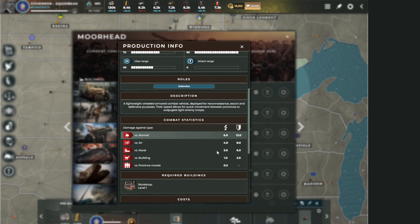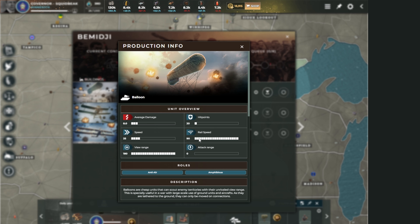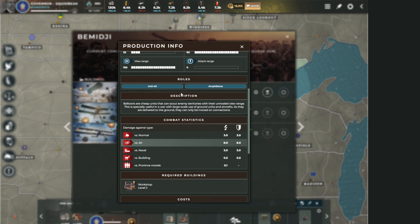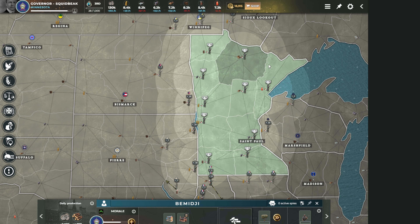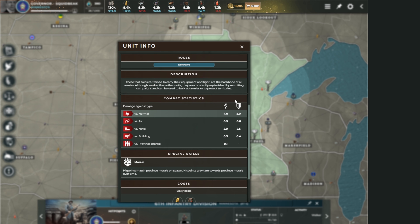The armored car is nice for defending, reconnaissance, and taking a province early on. I built a balloon - it's not great at fighting but it's a cheap unit to stop bombardment or give some damage back. We choose it because of the view range, which is double that of an armored car. Infantry has the same range as an armored car, half that of a balloon, three times fewer hit points, and half the speed, but has a great defensive value relative to their attack.